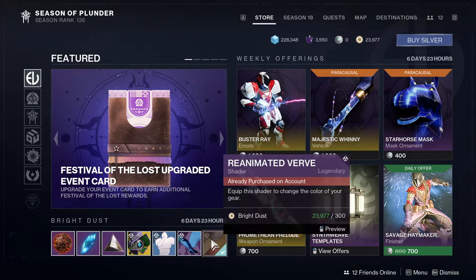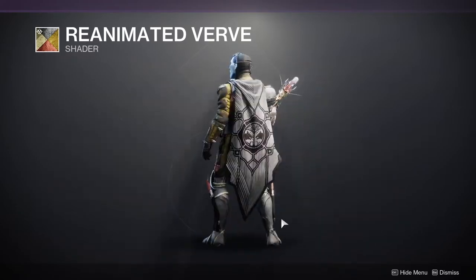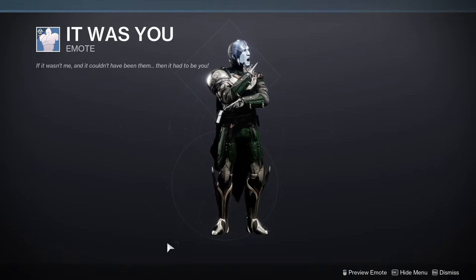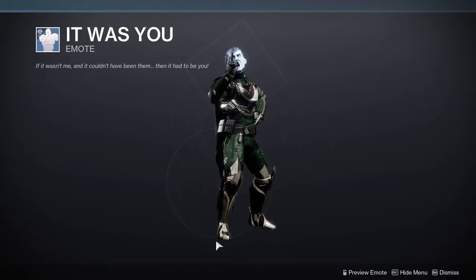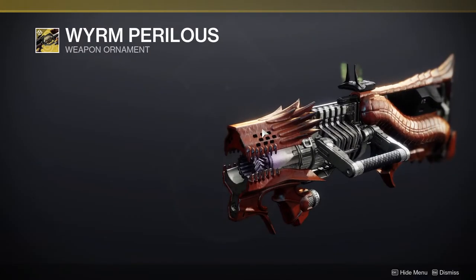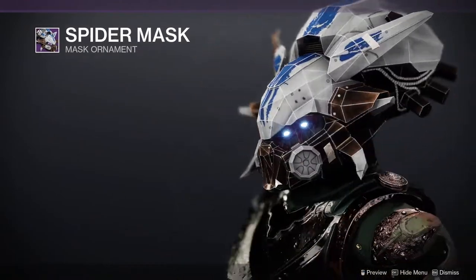Now Eververse — she's selling Reanimated Verve, which is a shader I personally think looks like doodoo butter, but if you need to break it out it might come in clutch. We have Murder of Crows, which I'm not sure what it is. We have Hexing Shell, which is one of my most hated shells in the game — I think it's stupid. At the bottom we have Howling Projection, and Worm Perilous which actually looks pretty cool. There's also Spider Mask, which is literally just a mask that looks like Spider's head — it looks cool, but definitely not 1,200 Silver cool.